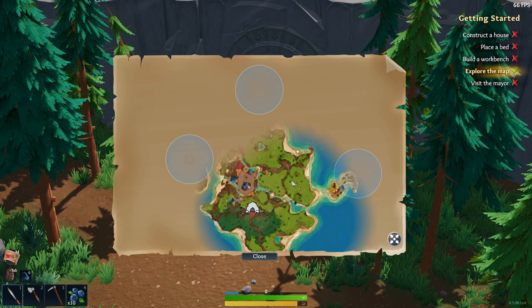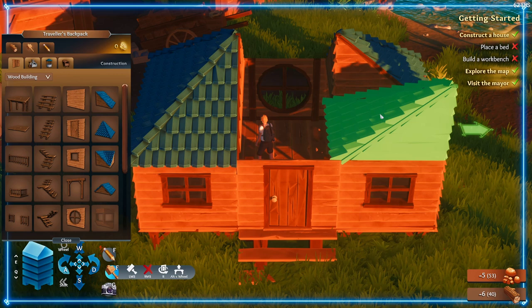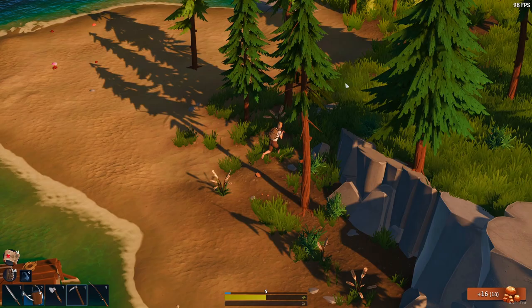I am a hardcore fan of any sort of base building games, so I really enjoy crafting my own home and I recommend doing that as soon as possible. It's technically part of the tutorial, so it might seem obvious, but I'd like to take a little bit more time with building my first home. It will take a decent amount of resources, which can be gathered from around the island. Wood is gathered from trees, stone from stone nodes, and clay can be found around the island, particularly near valleys of water.